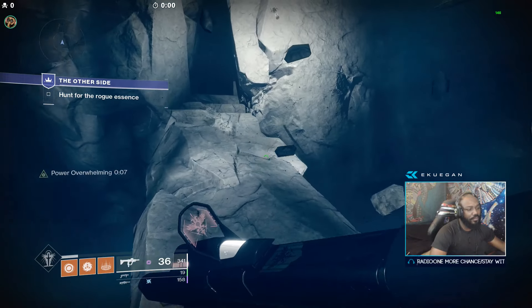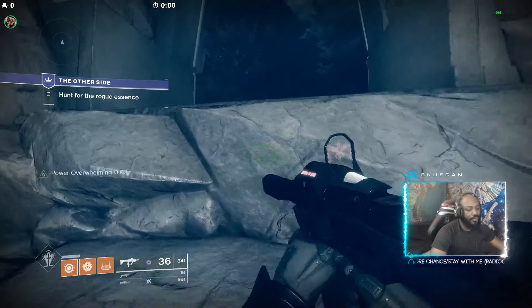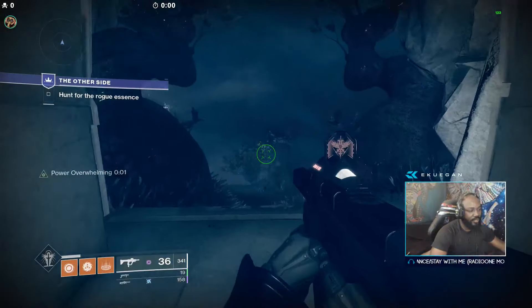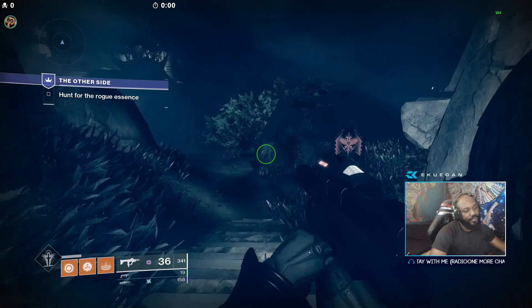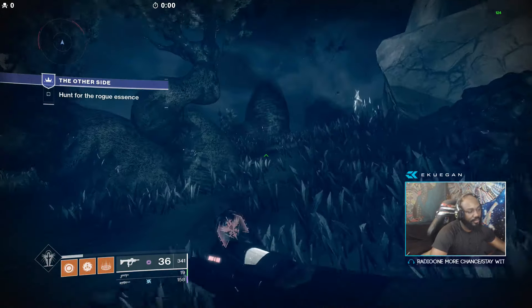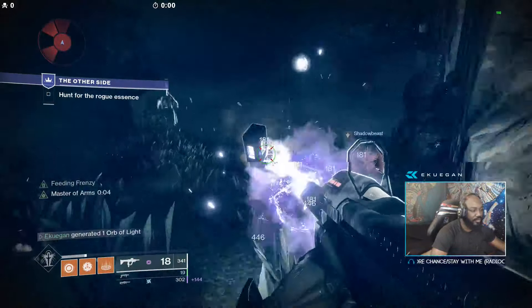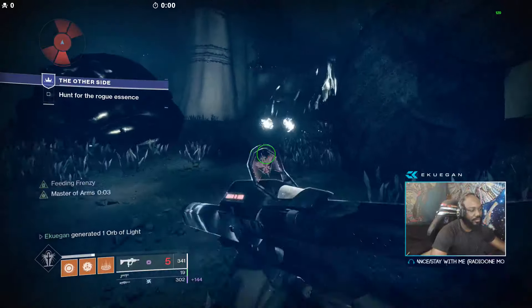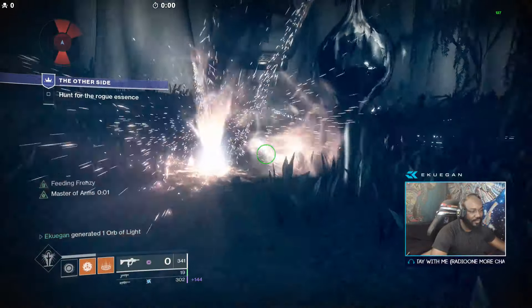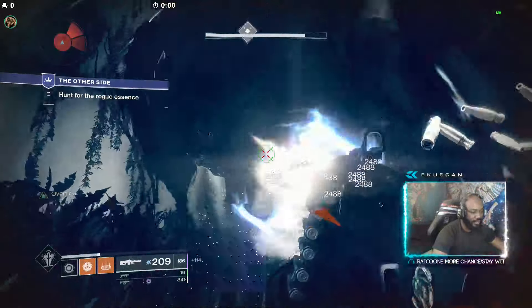I feel like we're already in the final room — now we're in one room before the final room. This part with the dogs: as long as you don't jump up, the shriekers won't do anything to you. I would say go right, maybe even get some ammo off the dogs and then use the Delirium to take out the blight.